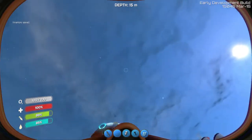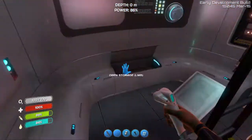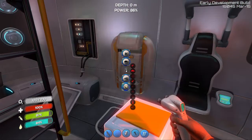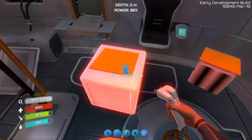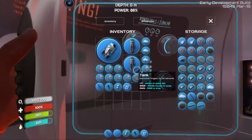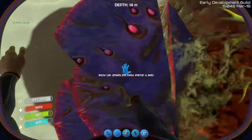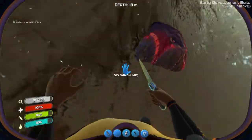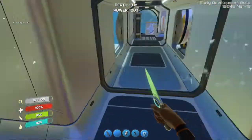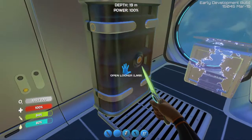Now all we gotta do is move our stuff down here — we need a wiring kit. Let's go ahead and get this so we can finish this puppy up. We've got a wiring kit, and we need a lot of computer chips — jeweled disc pieces, piece of quartz, and some silver. There we go — we should have everything we need now.